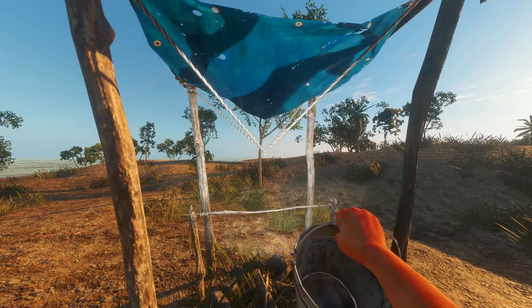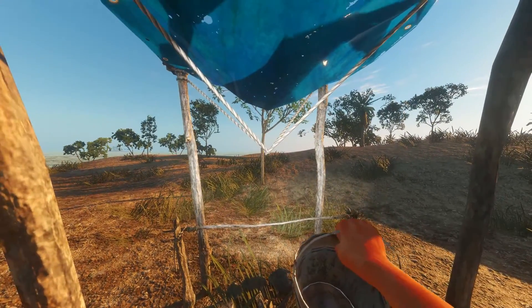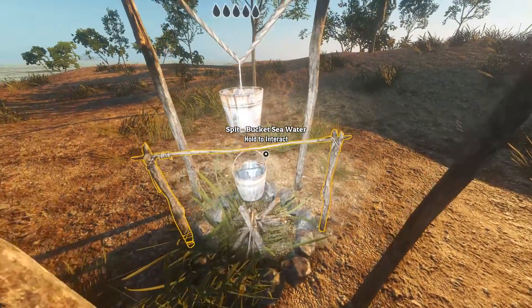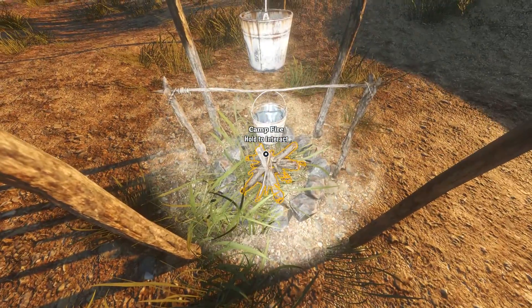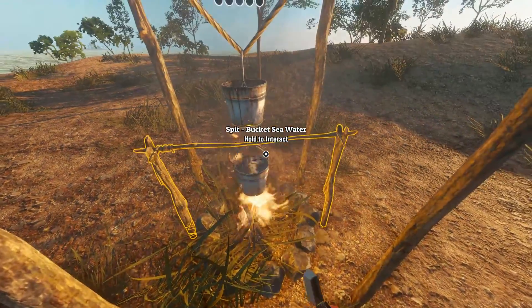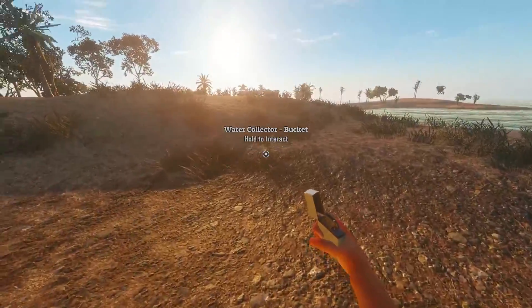Overall we're not doing too bad - there we go, put that one on there. That looks pretty good. I'm going to turn my torch - my light off now. Now we can get some water underway.